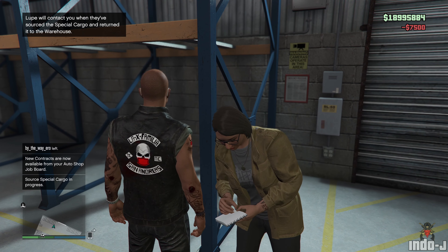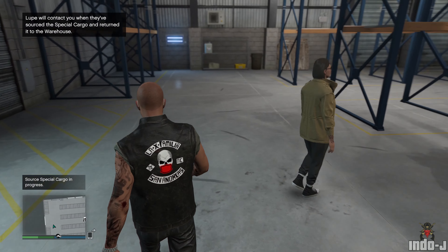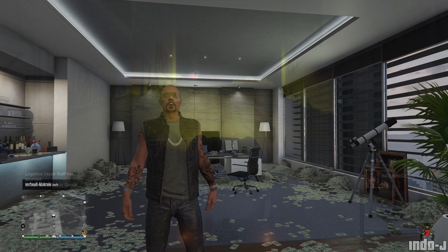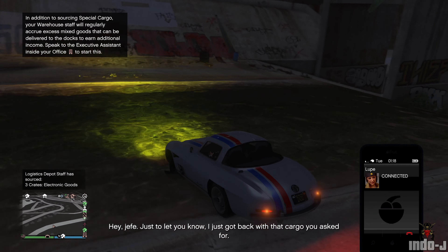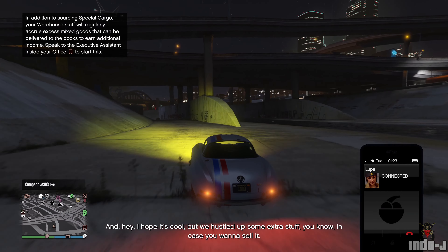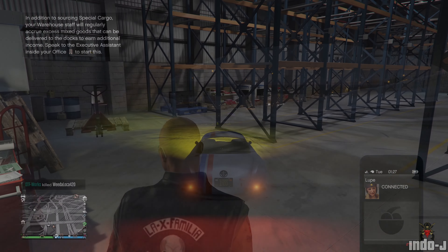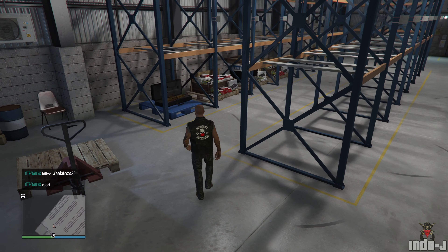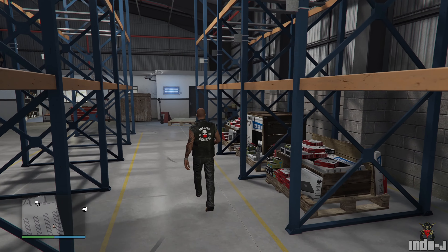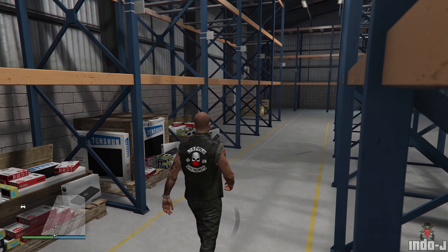You can source special cargo and Lupe will contact you when it's been sourced and returned to the warehouse. After a while she calls: 'Hey jefe, just to let you know I got back with that cargo you asked for — piece of cake. We hustled up some extra stuff too, in case you want to sell it. No supply chain issues here — just talk to your assistant when you want to move on it.' When Lupe sources special cargo, there'll be random cargo in the warehouse. It costs 7,500 to do this — easy money. Don't forget to source your warehouses like this.